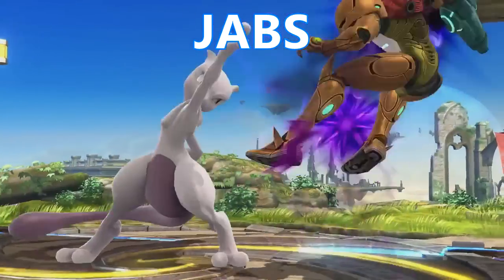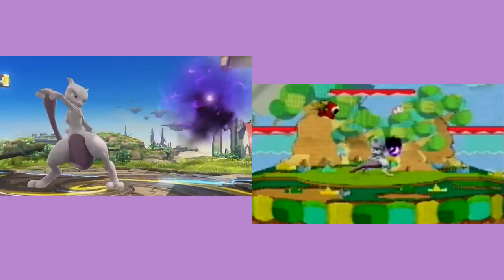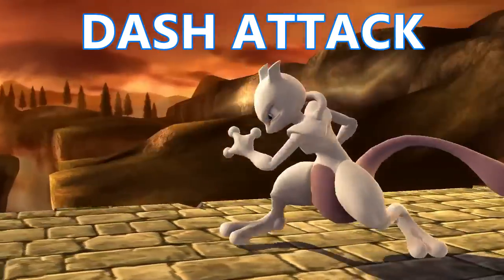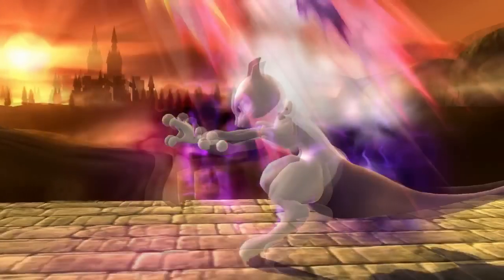Mewtwo's jab still consists of a single punch followed by multiple hits which lock the opponent — you can probably hold the multi-hit out forever. His dash attack seems powerful and may be comparable to Peach's, though it does suffer a fair amount of end lag.